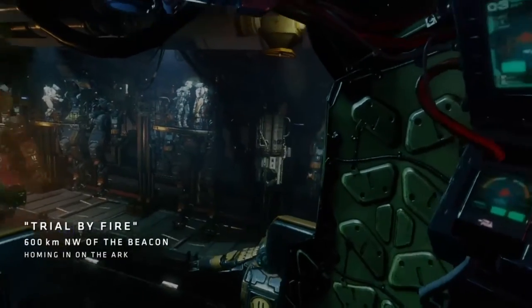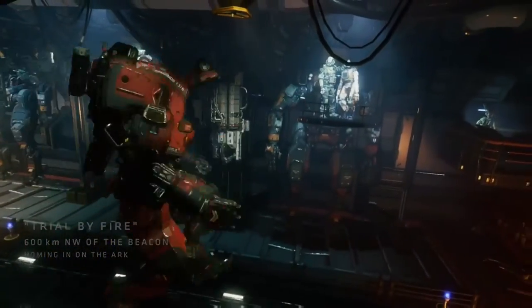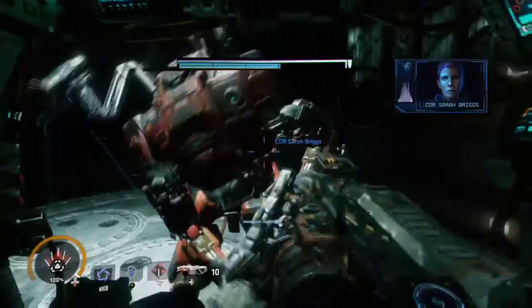Step 1: Spawn into Trial by Fire. Now later in the mission you're going to be required to enter a building which allows you to take an elevator to a second level.